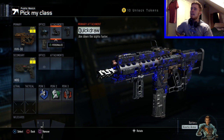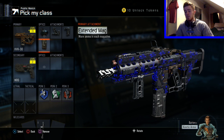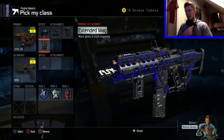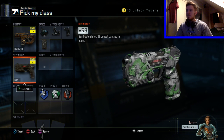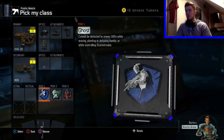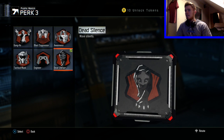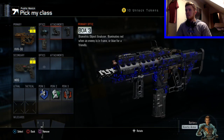We've got a quickdraw grip and extended mags. It didn't have extended mags on it originally but the class had eight out of ten slots taken, so I asked him what else he wanted me to add and he said add extended mags because he didn't realize it was only eight. He's also given me the MR6 pistol, the first pistol in the game, the ghost perk, hardwired, and dead silence - not a bad class at all.